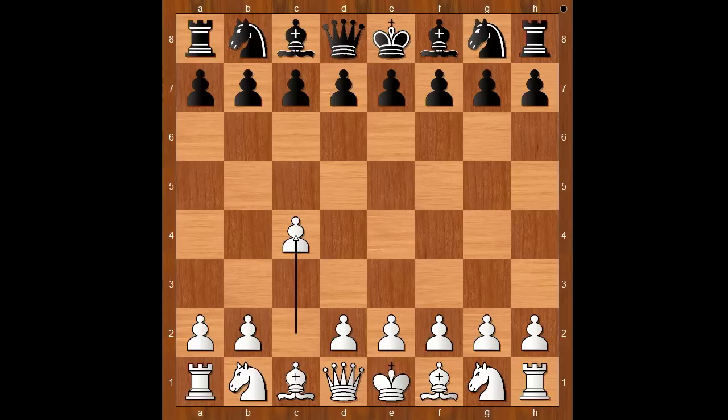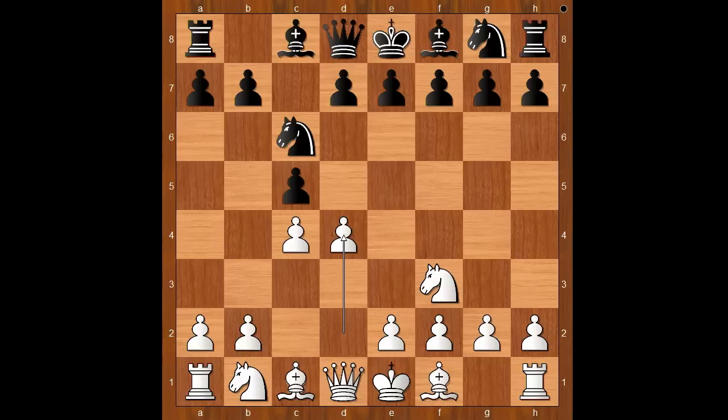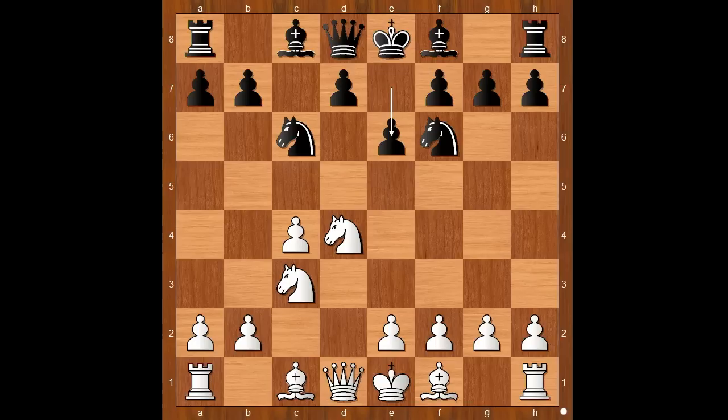He started with c4, the English Opening. c5, the symmetrical variation. Knight to f3, knight to c6, d4, c takes on d4, knight takes on d4, knight to f6, knight to c3, e6, g3. Black to move in this position.